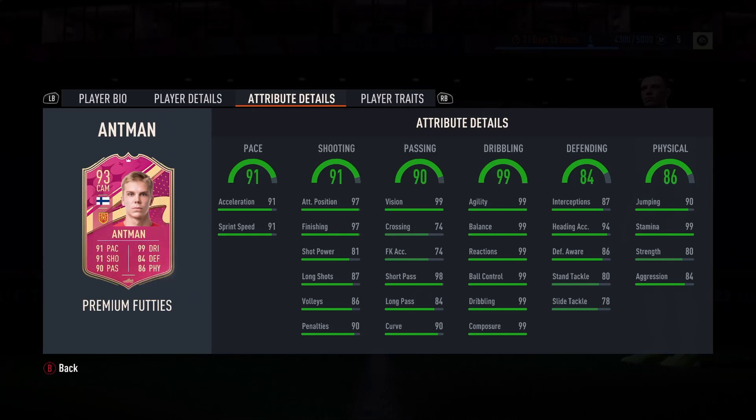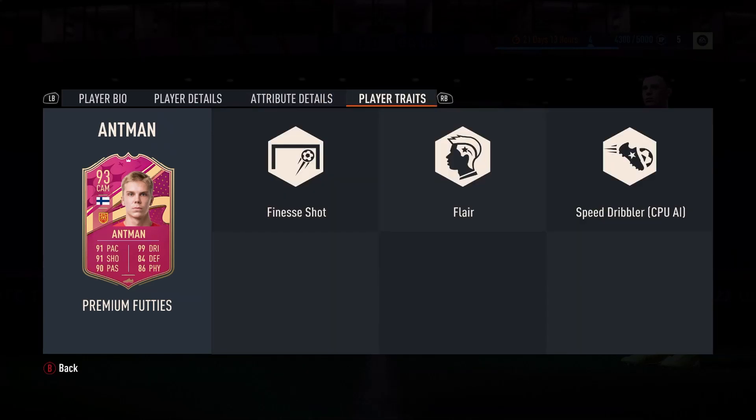Looking at it, probably Catalyst is the chemistry style we're going to put on this — boost pace out and try to boost the passing up, get the crossing, free kicks and long passing up immensely. Player traits are Finesse Shot, Flair and Speed Dribbler.